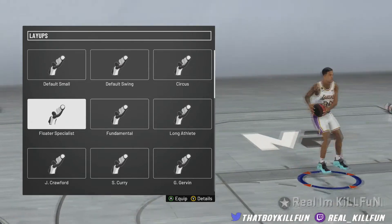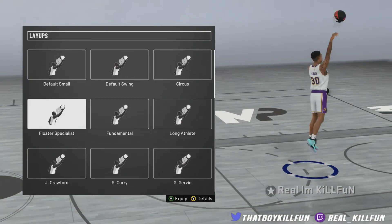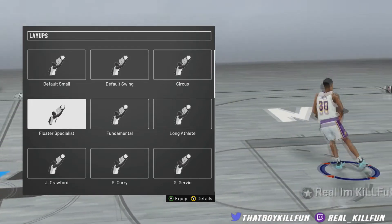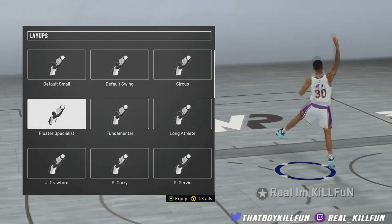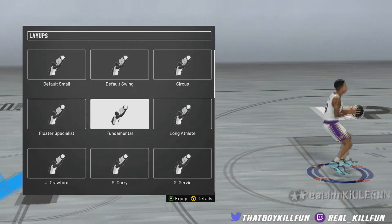Getting into the floater specialist — this is the worst layup package out of the whole entire game. I don't care what nobody says. The hop step is trash, the euro step is so slow, the spin layup is so slow. It makes no sense how bad this layup package is. If you use this layup package, I'm sorry — I don't mean to offend you, but this is garbage.